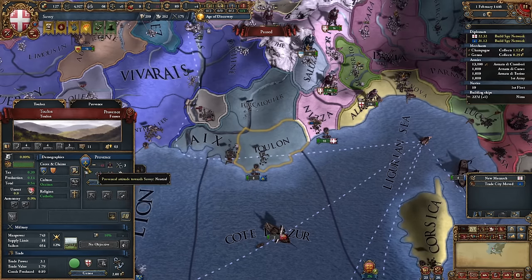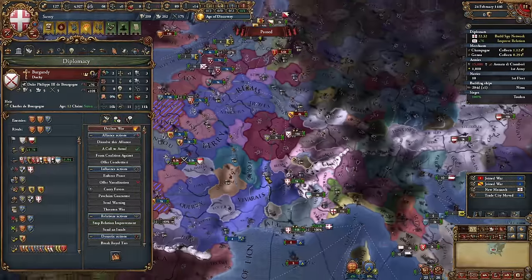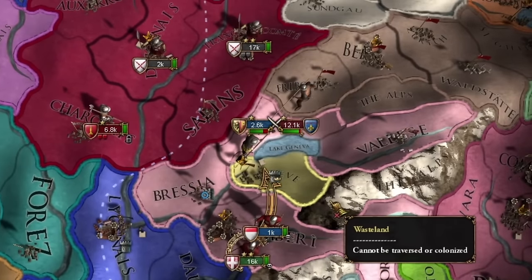I'm targeting it because capturing it will cost less in war score and it's the most valuable of the two I can claim. I immediately declared war on Provence after making claims. I sent my diplomats to improve relations with Burgundy and later probably France.